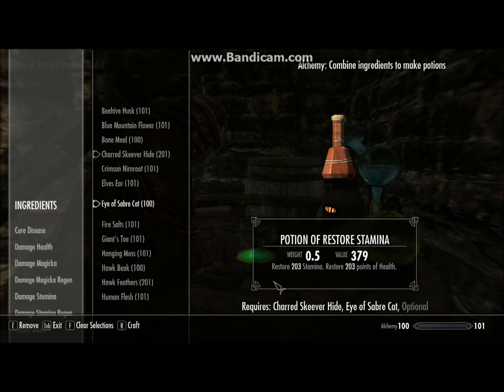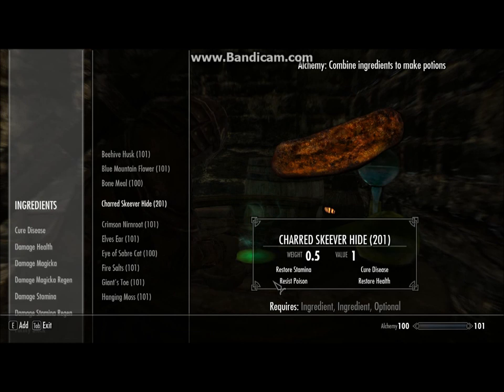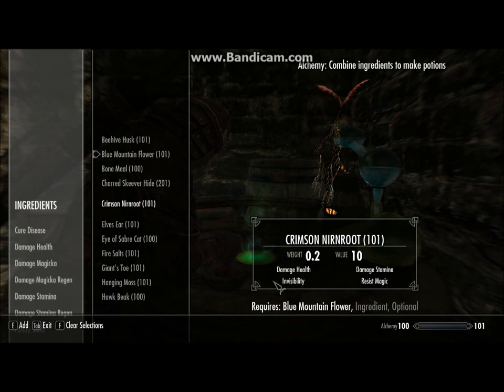Any health restore reagent? I use Blue Mountain Flower, plus Giant's Toe and Wheat — makes for a nice combo of Restore Health and Fortify Health. I use that quite a lot.